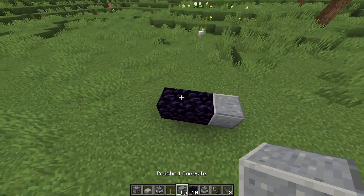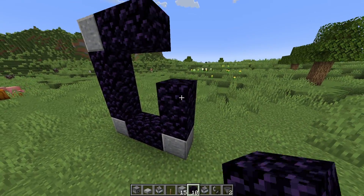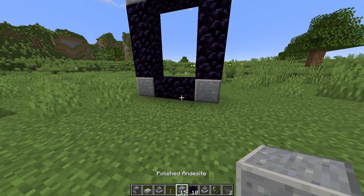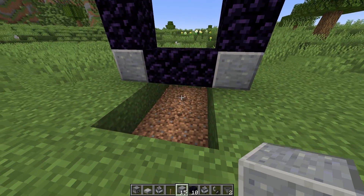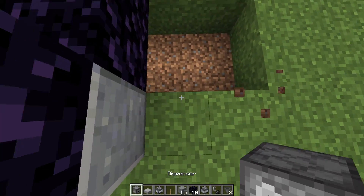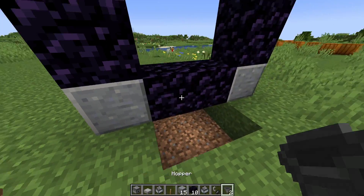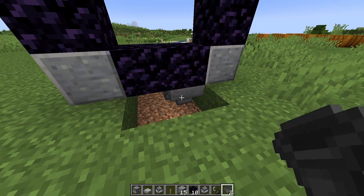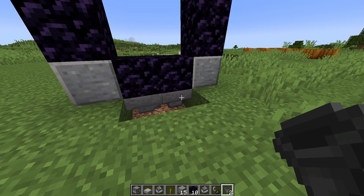First, let's build a simple nether portal, just a regular nether portal like so, with some blocks beneath it. Then place a dispenser facing upwards, go behind it with one hopper going into that dispenser, and another hopper going into that hopper.